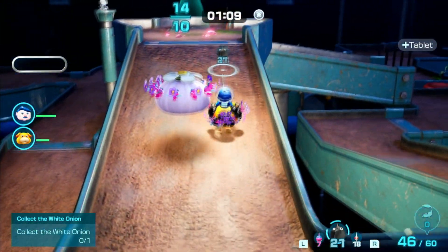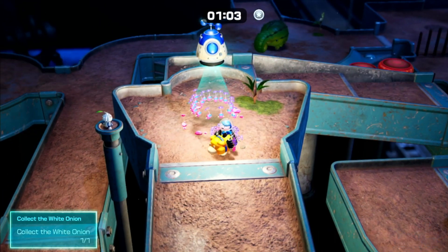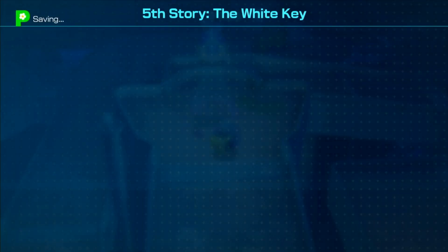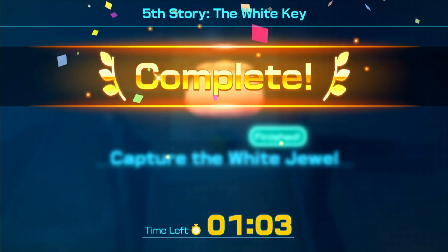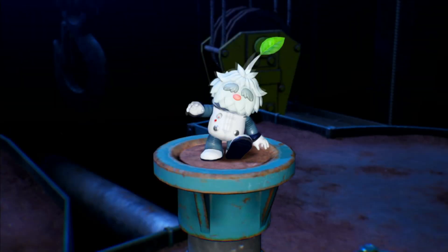I guess I get silver then. Nice. Well, we did it — we got the White Onion. It's an interesting place for it to be. So if the White Onion is here, and the Purple Onion is probably also in this tower, that means the only one I don't know where it is is the Wing Onion, and that's probably in the final region, if I had to take a guess.